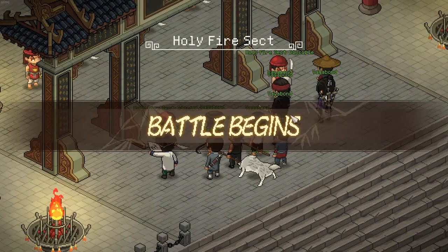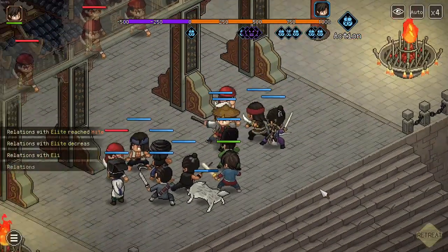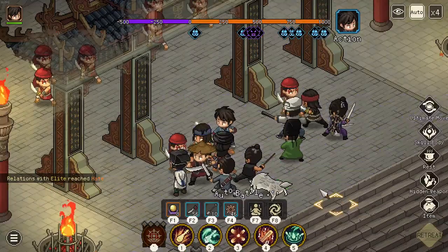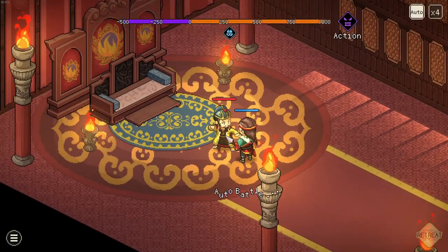You will be forced into this battle, which can take ages. What feels like ten minutes later we've won the fight. A next fight starts between the two sect leaders, but as you can see they barely deal very much damage to each other.